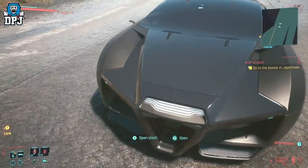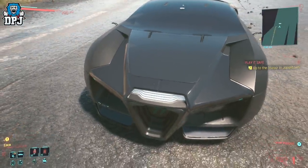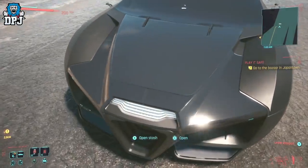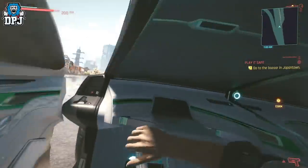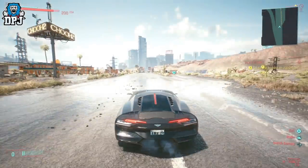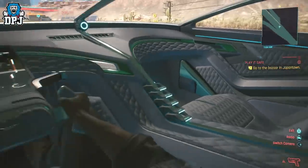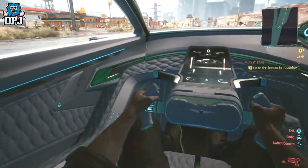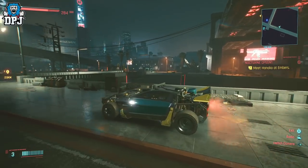Now I know many people expect this to be the Rayfueld Caliburn, which I'd say is the most powerful — that car comes in at 1660 bhp — but in my opinion this car is better in every single way besides top speed where it's only a couple off. The car I think you are sleeping on is called the Misutani Xi'an Coyote — I believe that's how it's pronounced, I'm probably wrong, I normally am.